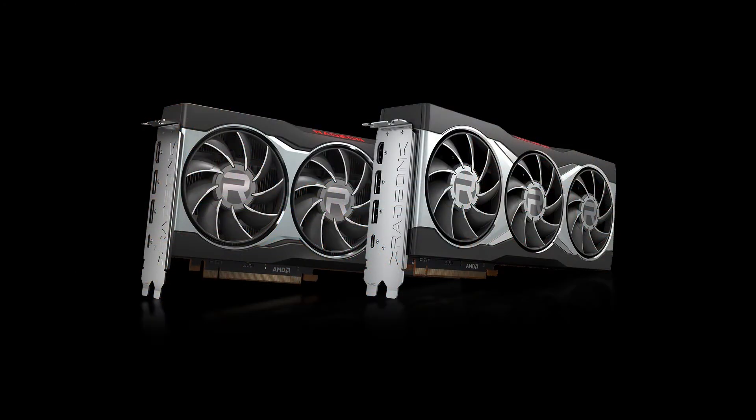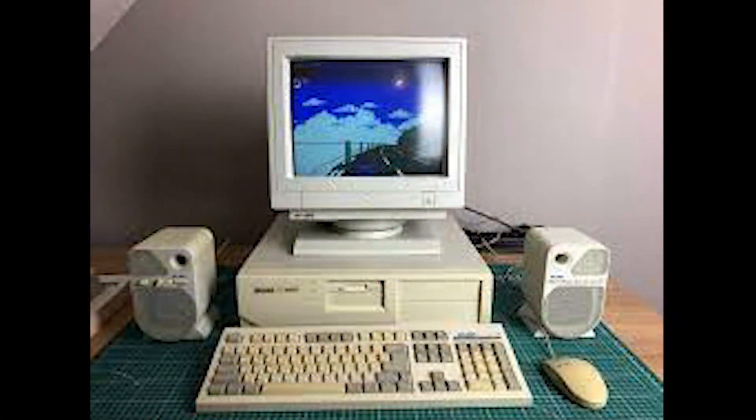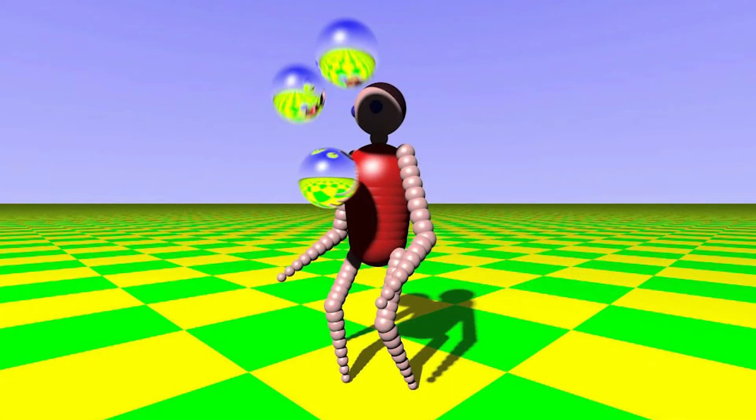To massively oversimplify, graphics cards — abbreviated to GPUs, graphic processing units — are just large number crunching engines with a speciality in 3D spatial computation. In the early days of computing, graphics cards did not handle the computationally intense task of 3D rendering because 3D games did not exist. They focused primarily on 2D display with multimedia enhancements, particularly video. The CPU was the primary processing powerhouse, so it made sense to utilise that for rendering.